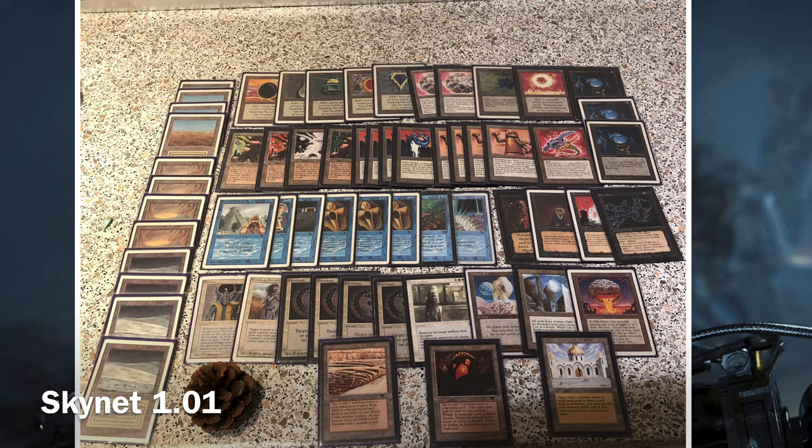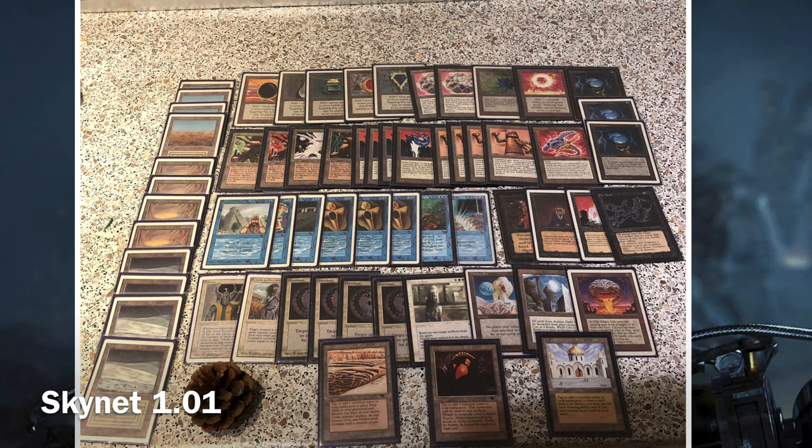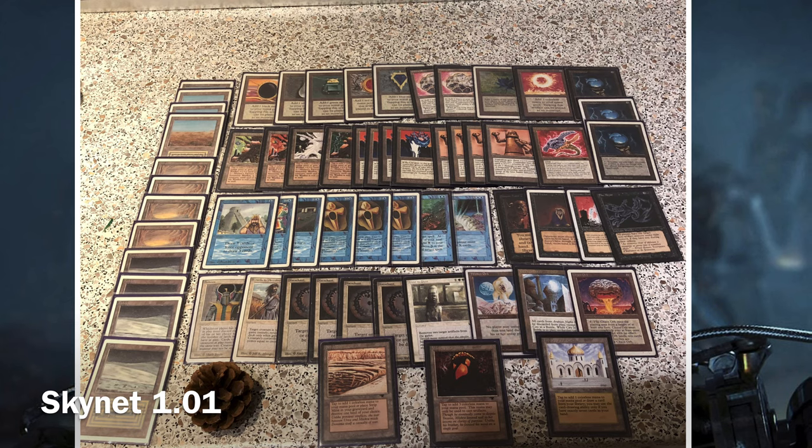There are no Cities of Brass here — no Arabian Knights cards in the deck besides the Library of Alexandria. So it's very different in composition from the other deck that went up against Five Color Armageddon in the previous recording. That makes it possible to have a main deck City in a Bottle. I only own one and I think it's sometimes in poor taste to play more than one, but if I owned them I'd probably have them in my sideboard.